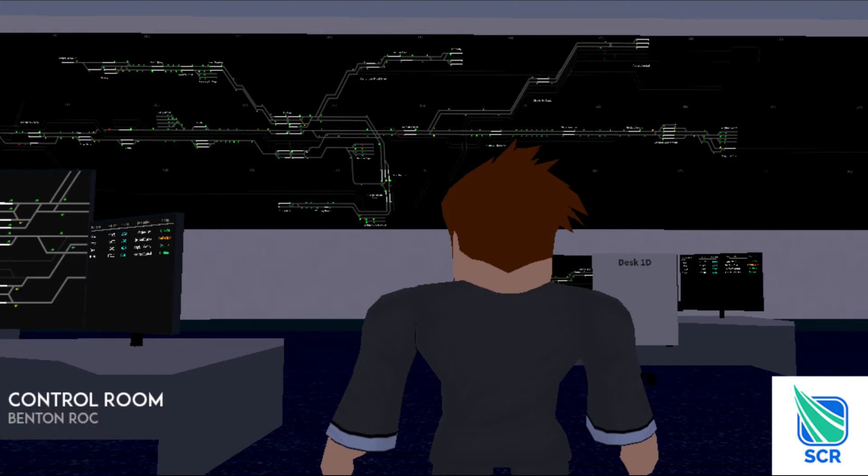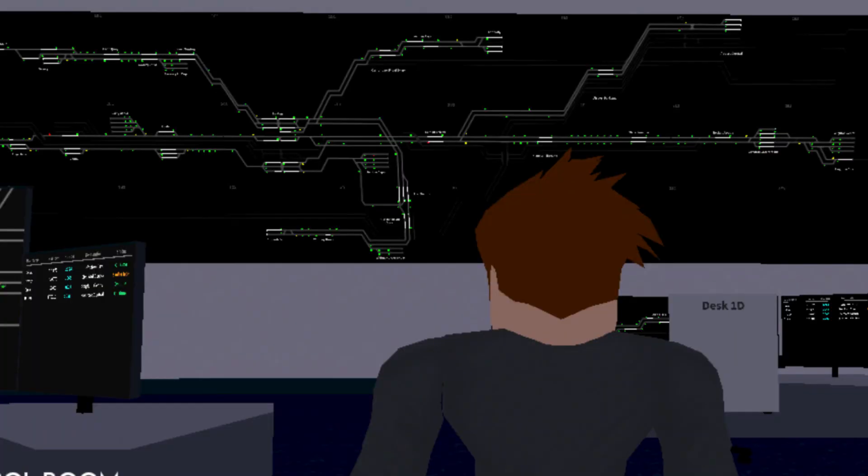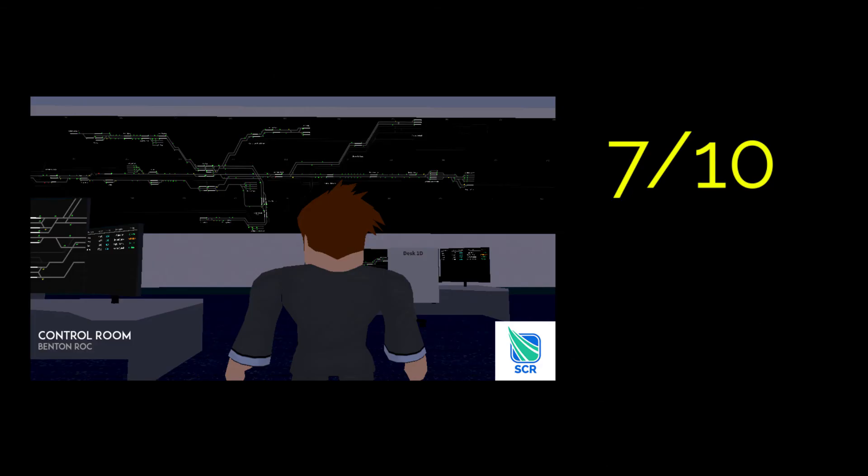Wow, this is complicated. Despite that, we can see the old rail operations centre at Benton. We can also see what the signalling screens used to look like even though it's pixelated. But most importantly, we can see almost the entire network at that time. That's Benton, that's Airport Central, that's the Leyton area, that's Greensled, that's Coxley, Bodin, Angel Pass, and St Helens Bridge. Overall, I would give it 7 out of 10, but without the large screen I might give it 4.